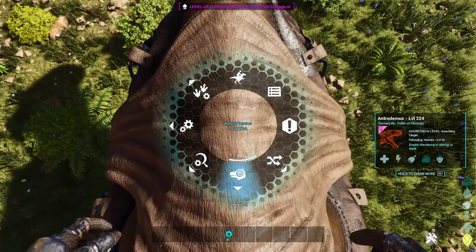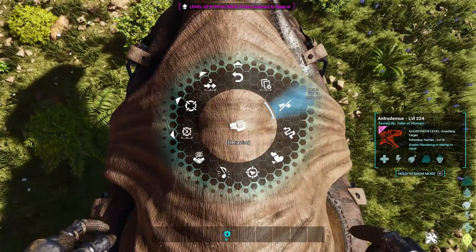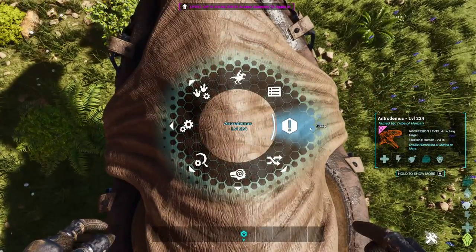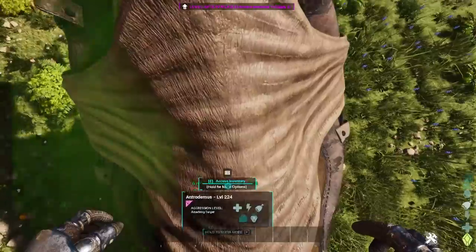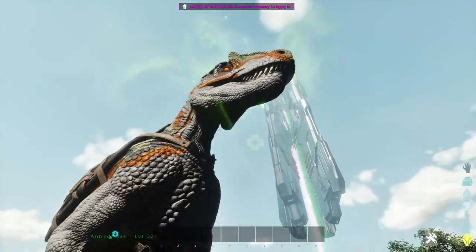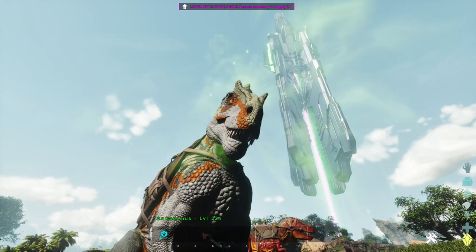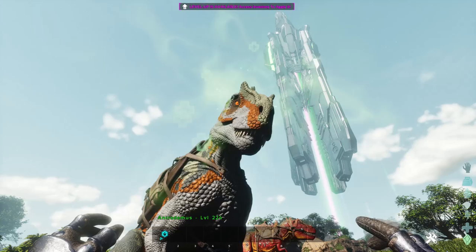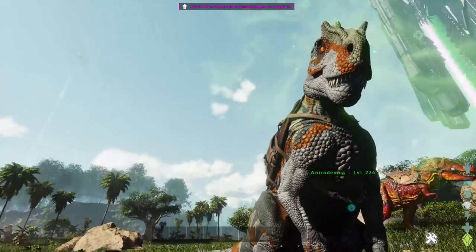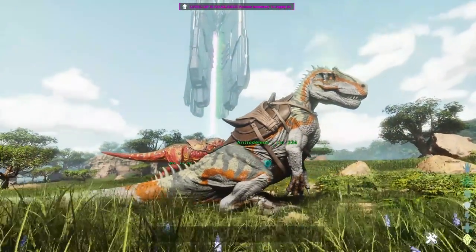If you go into the menu and go down to behavior, there should be a sit setting — it's listed as sleep. Hit sleep and he will sit down. Once he sits down, he will start getting a healing buff. There is also another thing he can do: like an Argentavis, when he eats a corpse, he also starts getting that little healing buff as well.